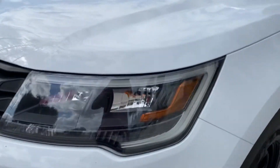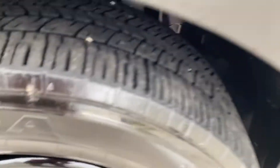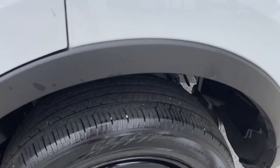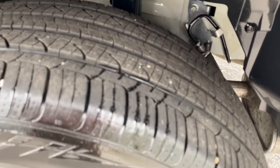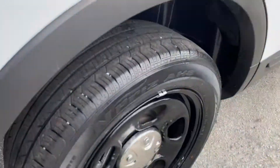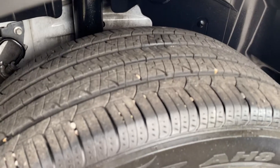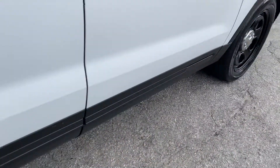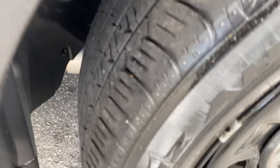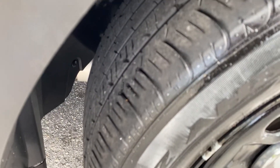Headlights crystal clear. Up front is an Eagle RSA tire, probably about 60% tread. The rear tire is a Nexen — it's got a lot of tread, maybe 85% to 90%. Let's check the other tire. This one is also a Nexen, maybe about 70% to 80% on the tread.